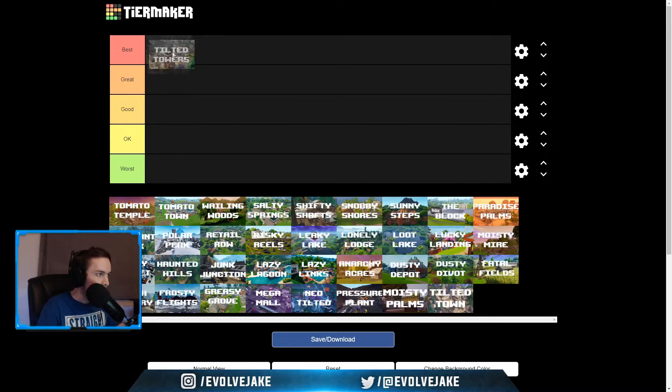Starting off with Tilted Towers — I feel like you can't not put this in the best category. This is the most iconic POI in Fortnite history. It's a spot that everyone would drop at and get high kills. It has the most loot, it's the biggest location, and I feel like even if you weren't someone that dropped there often, you can't not put it at best.